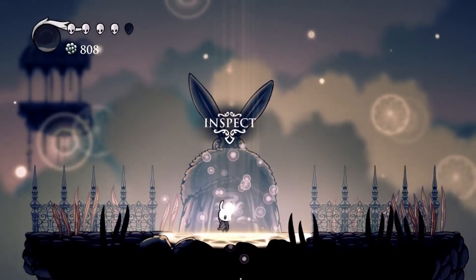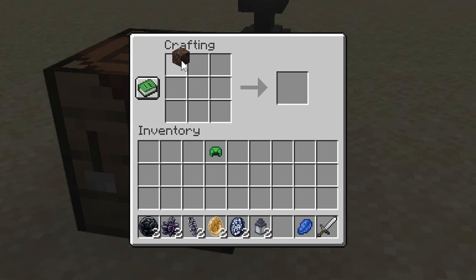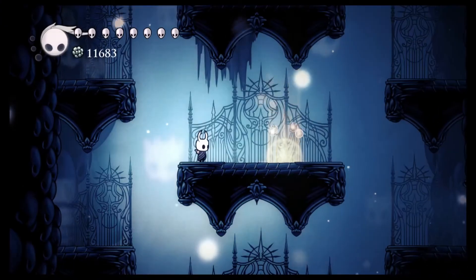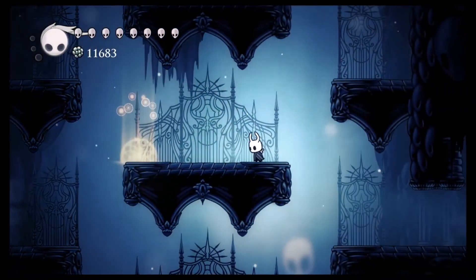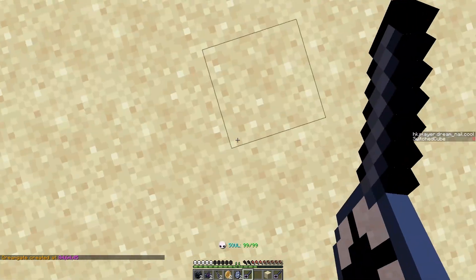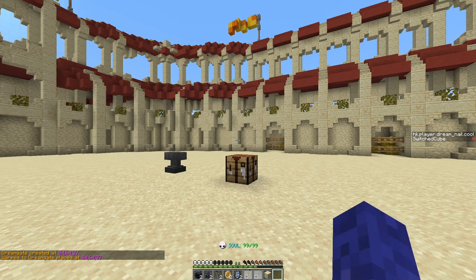The Dream Nail is a special nail obtained in the first Dreamer cutscene, found in a dream inside the resting grounds. In Minecraft, the Dream Nail is crafted using Soul Sand, Lapis Lazuli, and an Iron Sword. In Hollow Knight, if you obtain 900 Dream Essence you unlock the Dream Gate ability, which lets you create a warp gate to anywhere in Hallownest. Looking down while holding the Dream Nail keybind creates a Dream Gate, while looking up teleports you to your Dream Gate. In Minecraft, holding right-click on the Dream Nail while looking directly downwards creates a Dream Gate, and holding right-click while looking directly upwards teleports you to your Dream Gate.